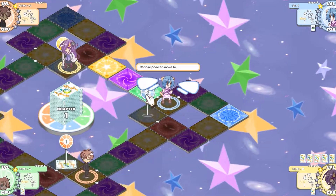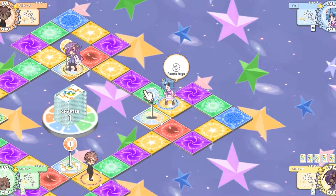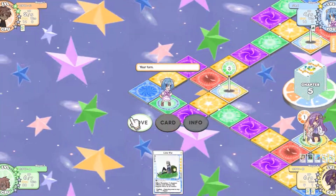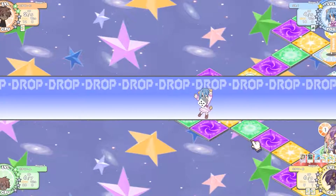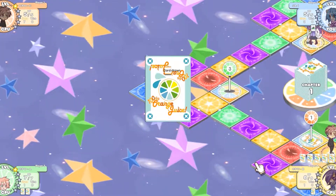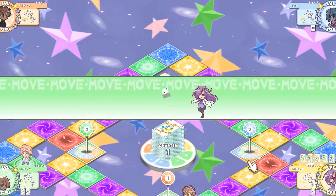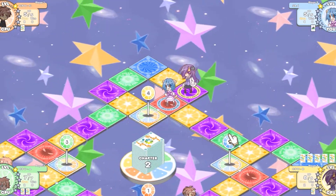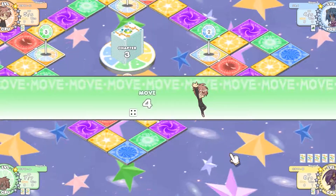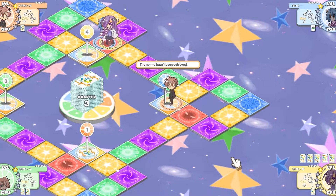There are six kinds of panels. Neutral panels, where nothing happens. Bonus panels, where you roll a die and get an amount of stars based on the number rolled and your current level. Drop panels, like a bonus panel but you lose that amount of stars. Draw panels, where you get to draw a card from the deck. Warp panels, where you get teleported to another warp panel. Encounter panels, where you battle a computer enemy. And finally, check panels, which will heal 1 HP and your norma will be checked.